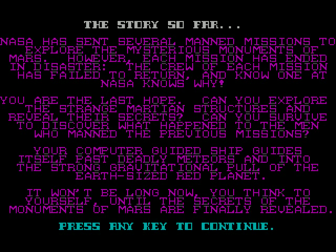Oh my god. NASA has sent several manned missions to explore the mysterious monuments of Mars — that's some great alliteration. However, each mission has ended in disaster. The crew of each mission has failed to return and no one at NASA knows why. You are the last hope. Can you explore the strange Martian structures and reveal their secrets? Can you survive to discover what happened to the men who manned the previous missions? Your computer-guided ship guides itself past deadly meteors and into the strong gravitational pull of the Earth-sized Red Planet. It won't be long now, you think to yourself, until the secrets of the monuments of Mars are finally revealed.